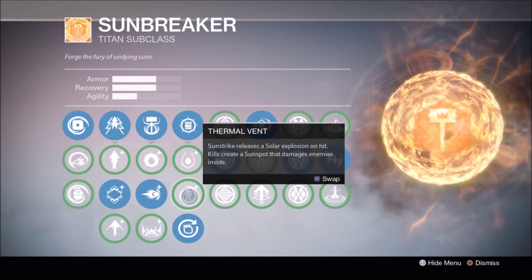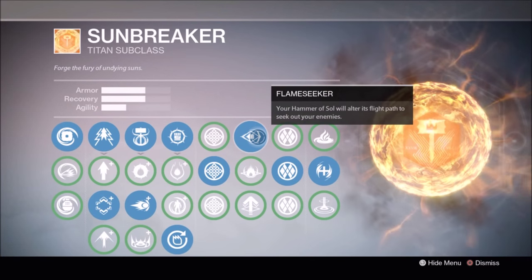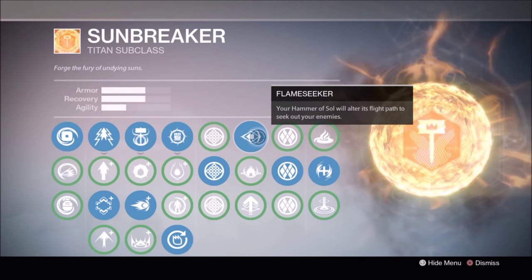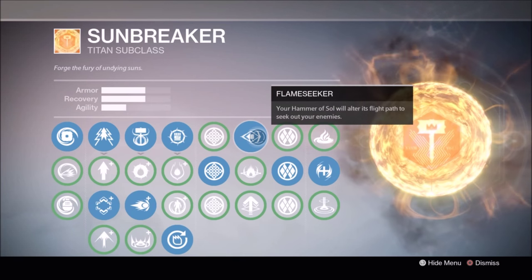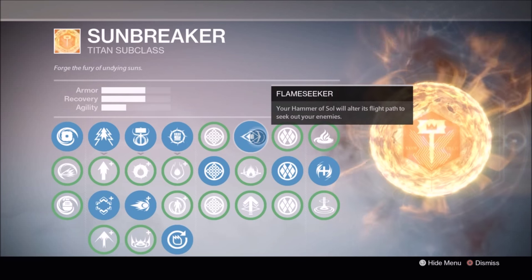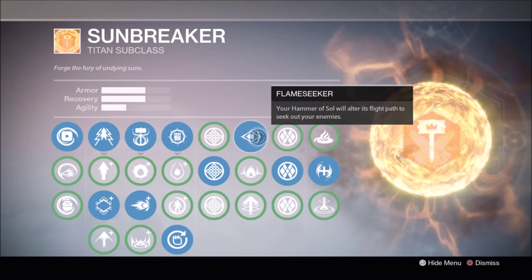For the next tier I go with Flame Seeker instead of the other two. I know some people feel it doesn't do much and they're right. However, this perk is really meant for long distance hammer fine tuning. There's just no way to hit a small target like a Guardian from across the map without this perk fine tuning that flight path to ensure that even if they step to the side it won't land next to them and you get nothing.